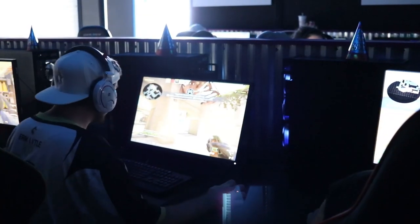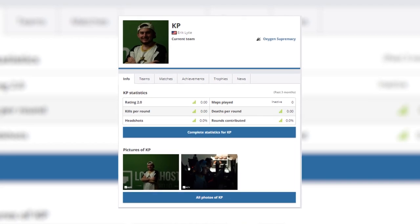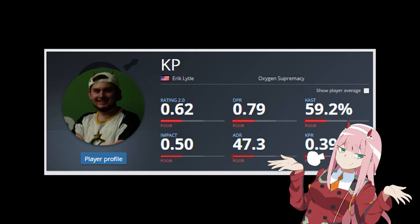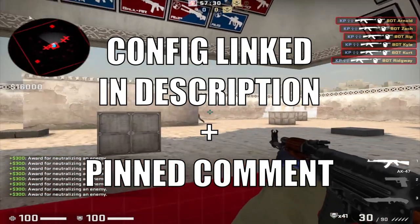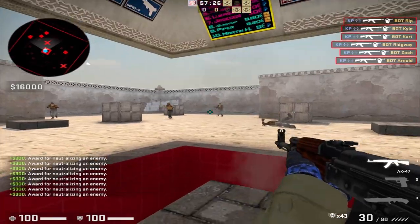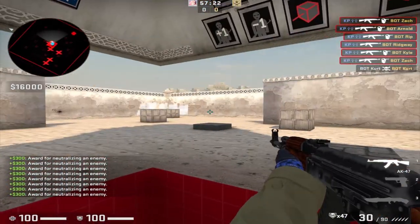For those of you that don't know, I'm an aspiring pro CSGO player. I've been to a couple of events and I have an HLTV profile, although it's not that great. I am getting up there in the scene, so I wanted to run through my settings because some people asked. My config will be available for download at the very top of the description and also in the pinned comment.